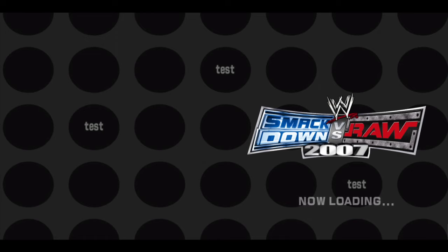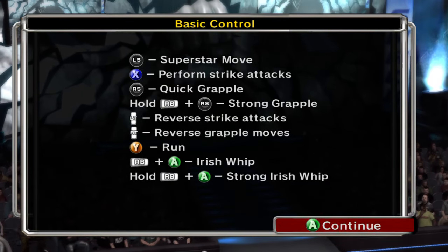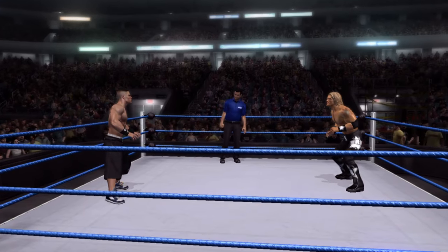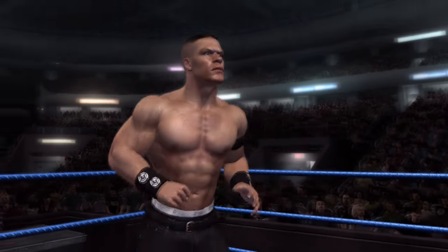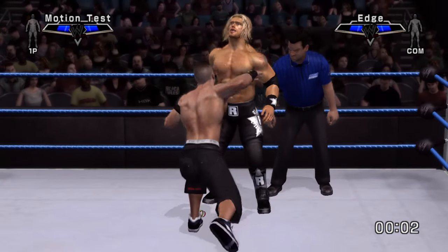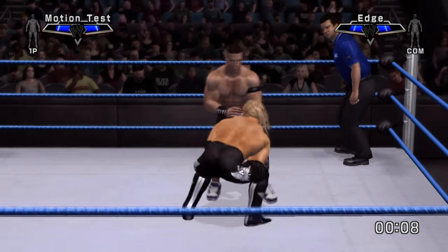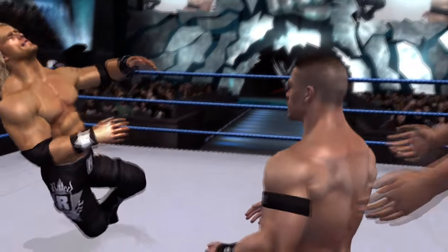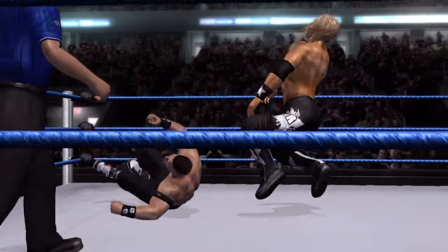I went through and checked every single person - if they generally look close to the same I'm probably not going to show them off. It seems like Edge's inside-of-mouth texture looks messed up, kind of similar to the eyeball texture glitch when you port 07 models to 11. Motion Test's quick grapples are just Stunners.